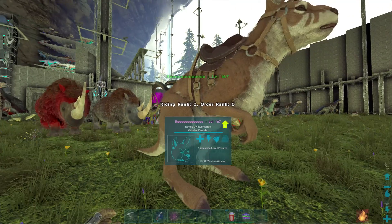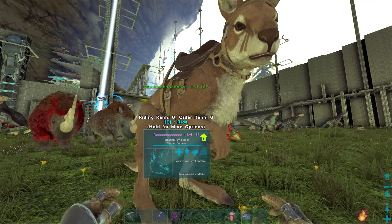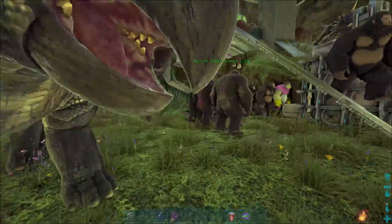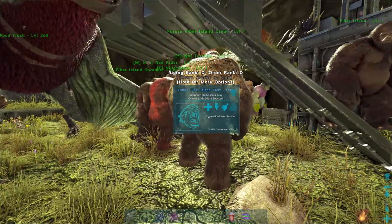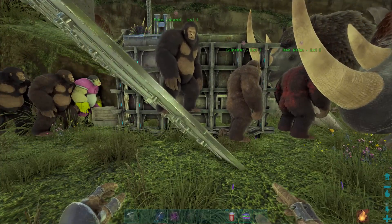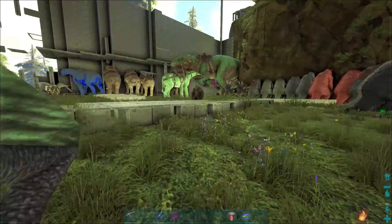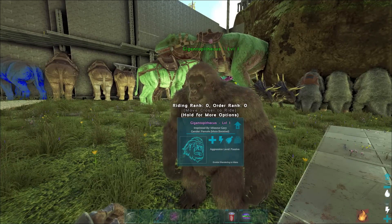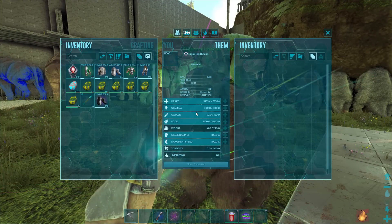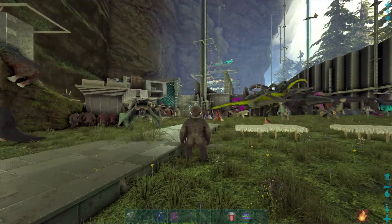today we're gonna be checking out Patch 278. It is the TLC update that they've been talking about for a while. It was pushed up to February 10th, and here we are. All of the Gigantopithecus that someone was working hard at breeding for fiber and stuff were reverted to level 1. So we've got level 1 Gigantopithecus with their HP stat still intact. Weird. I don't know what's going on. Maybe they'll fix it.